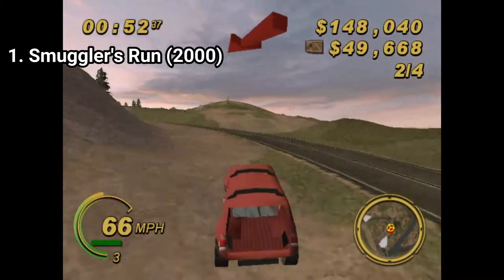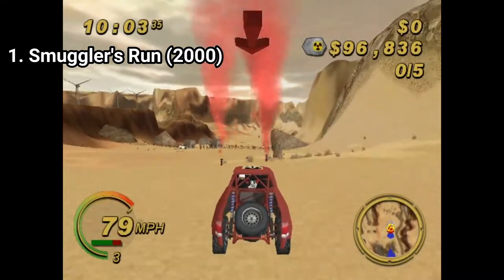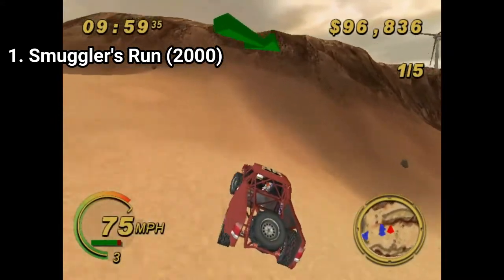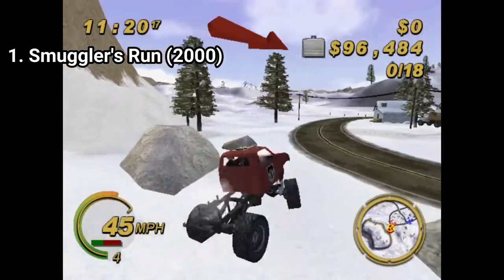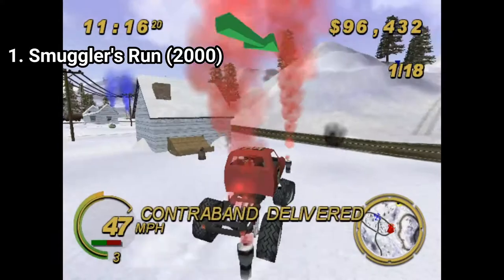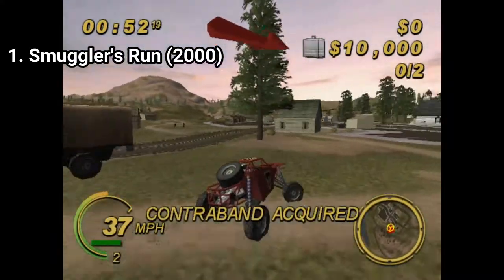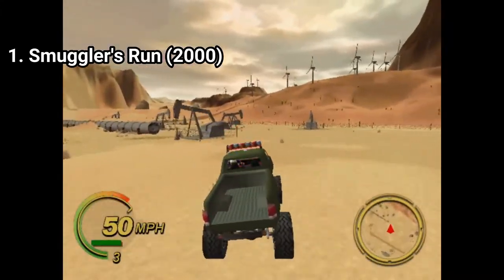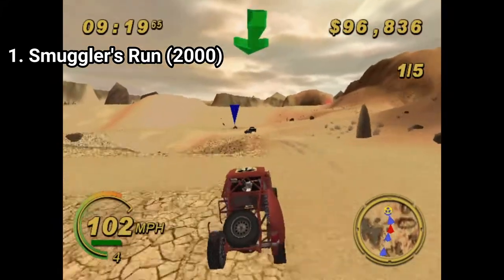Content-wise, Rockstar was experimenting with open areas at the time, so it's a plus that they managed to succeed on first try. But it's still a bummer that you get only three locations and a handful of cars. At least those three maps are detailed, like Rockstar games usually are — they are filled with NPCs, animals that you can run over, small towns, oil extraction plants, and plenty of other little details that when added up make for a great world.